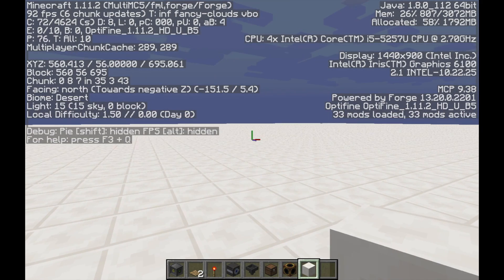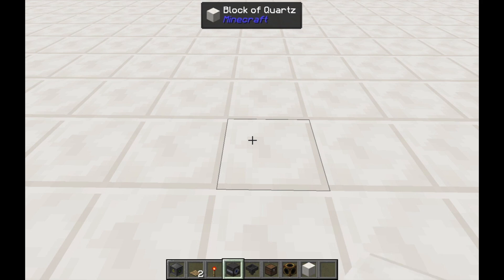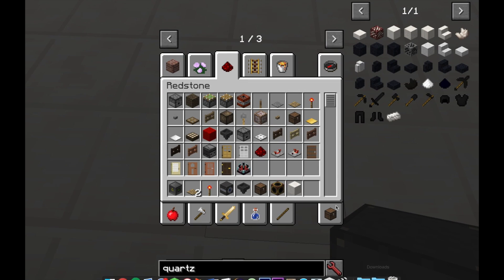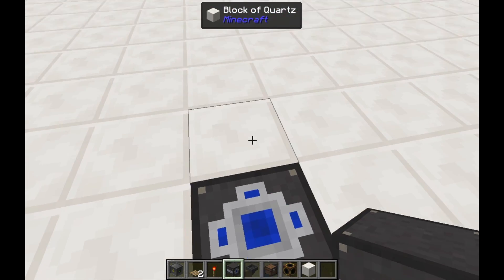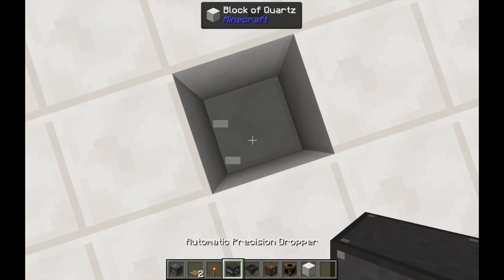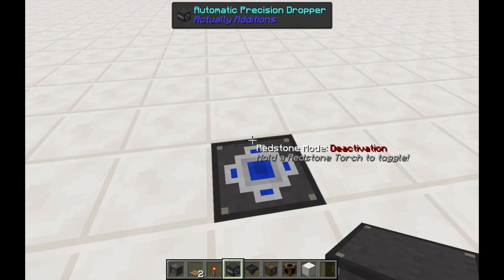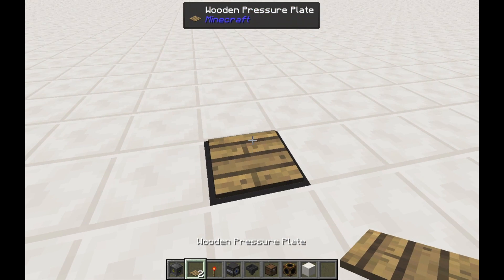I'm currently in a test world in Minecraft 1.11.2 with the latest version of Actual Editions and a few other mods, but none of them are really particularly helpful here. So we can go ahead and get everything set up. You're going to need a space here for your automatic precision dropper to face upwards, and you can leave it on deactivation mode, and you're going to need a pressure plate.